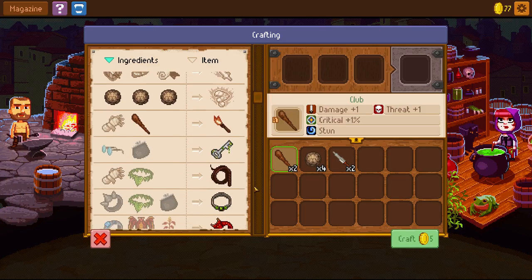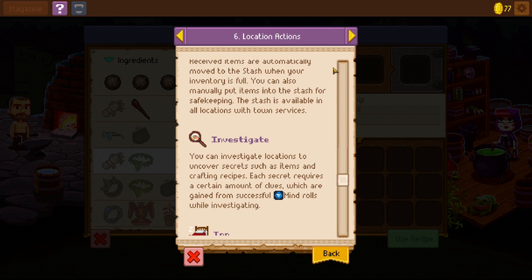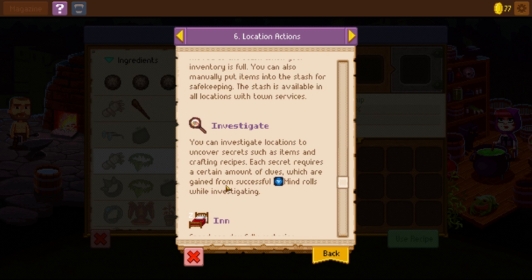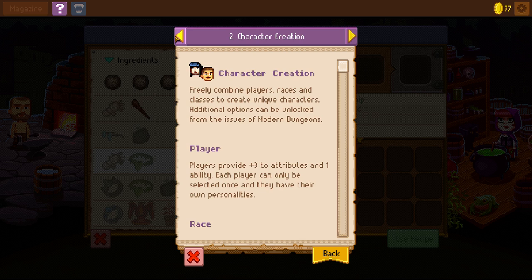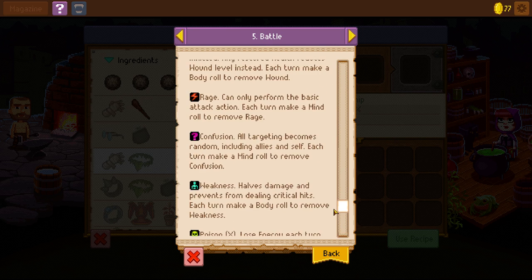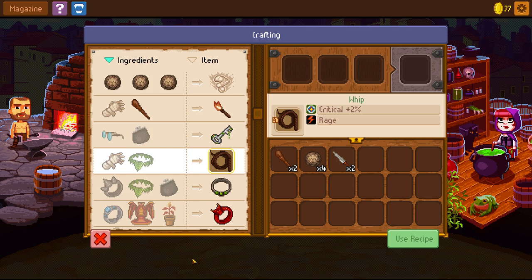What other crafting things are there? I don't know what Rage does — it doesn't seem to tell me. Let me check the character sheet stats... I don't know what Rage does. I guess it's just to get the additional critical. Spiked Ring has loincloth and purge — yeah, critical threat, damage, and initiative.